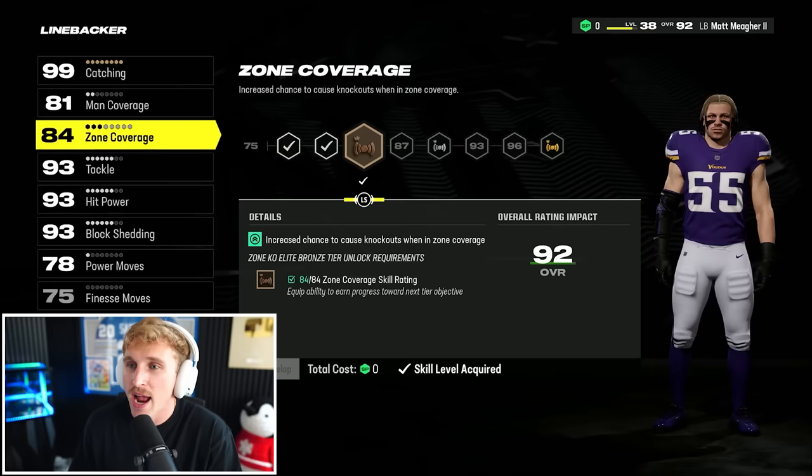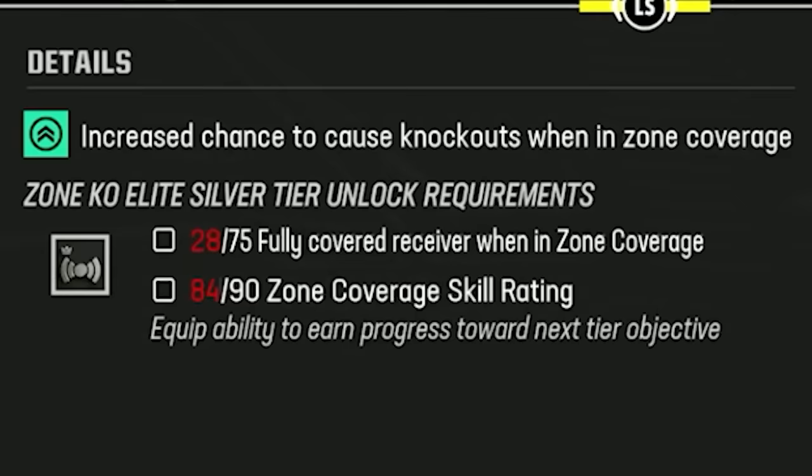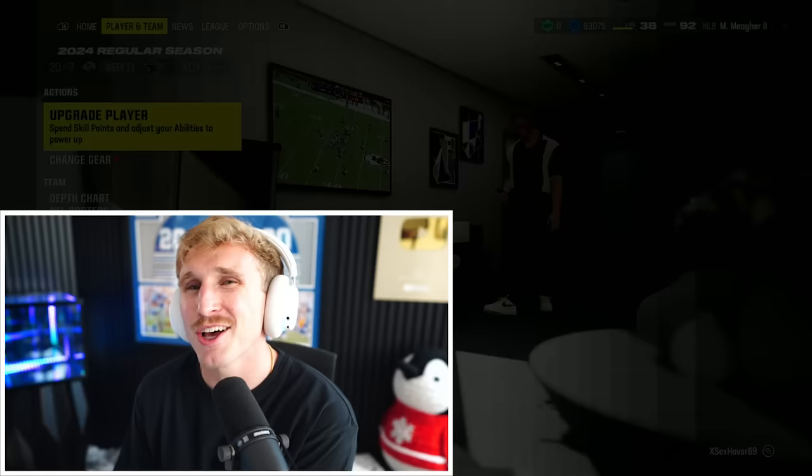The next ability we're looking to grab is Zone KO Elite Silver tier. I've got to get more fully covered receivers to even unlock this, but these Zone KOs will give you so many crazy good pass deflections and knockouts. So if you can't quite intercept the ball, as long as you're close, you'll probably disrupt the pass.